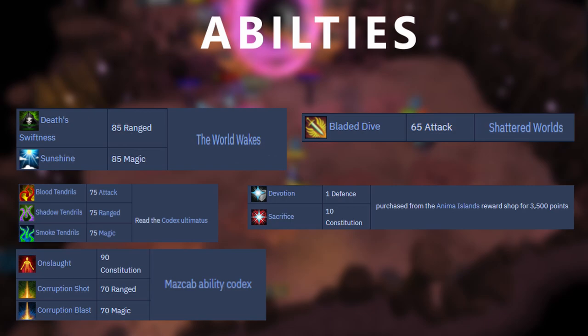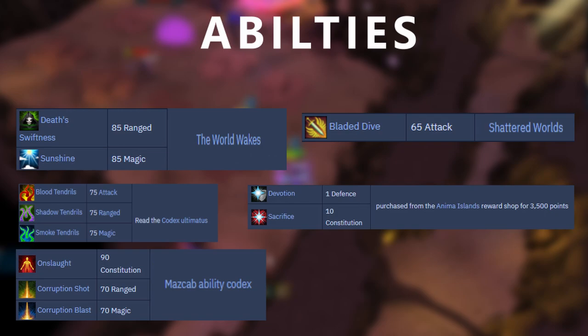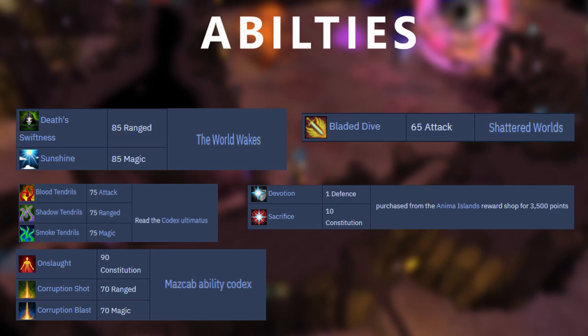Bladed Dive is unlockable through Shattered Worlds and is really good for mobility. It's often put on a switch rather than your main hand weapon just so you can move around very easily. Devotion and Sacrifice are unlocked via the Anima Islands, which is accessed at the corpse of Tusker in the desert. It's through a minigame and they're 3,500 points each, taking about an hour each to unlock. However, most of you will probably have these already as they are a rare drop from Godwars Dungeon 1 bosses.